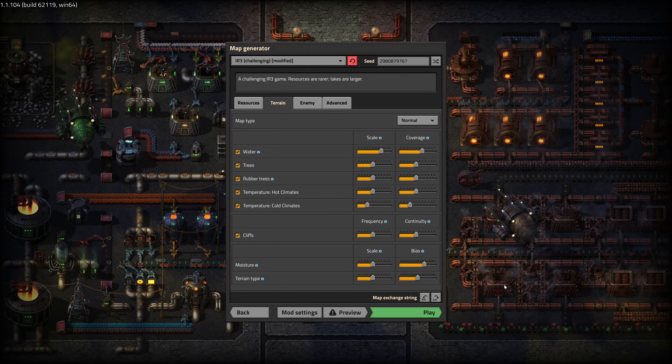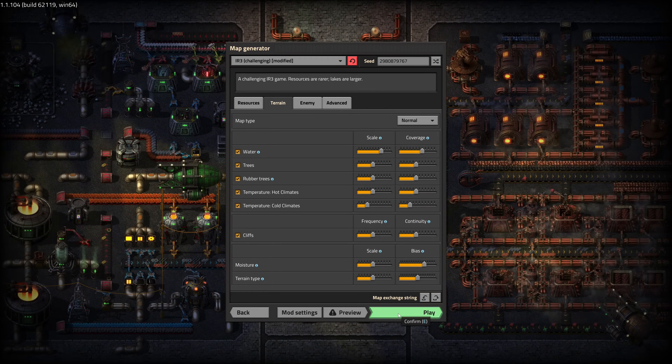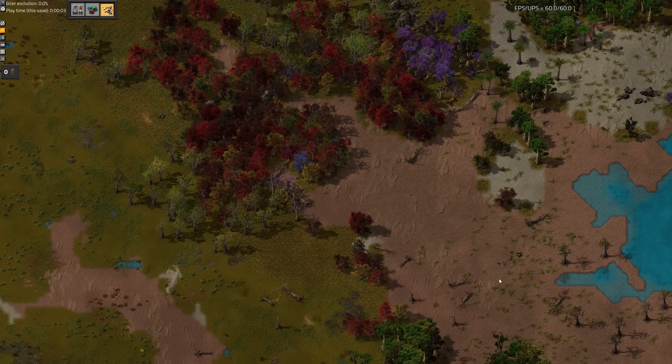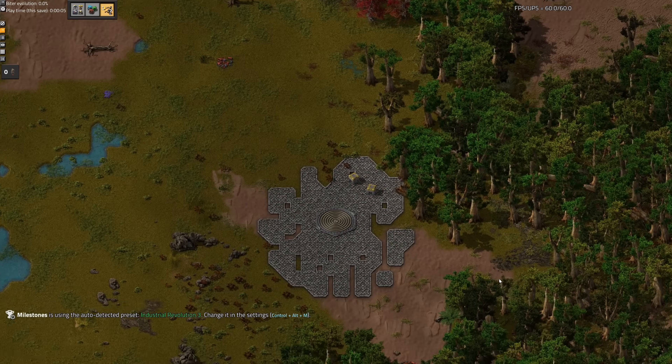Greetings, and welcome to episode one of my Industrial Revolution 3 playthrough. In this episode, we are going to get started making some basic materials, as well as discuss some of the game systems. Enjoy!